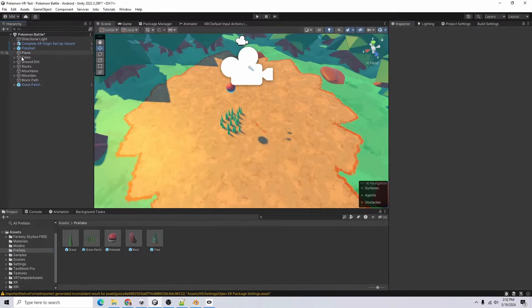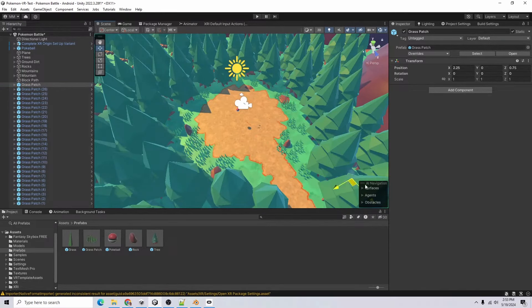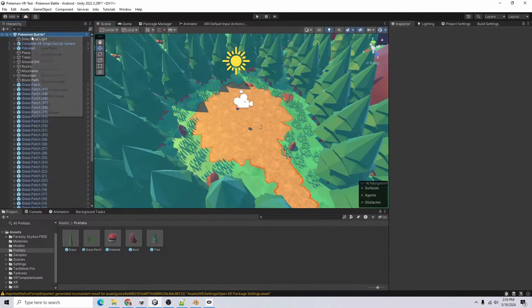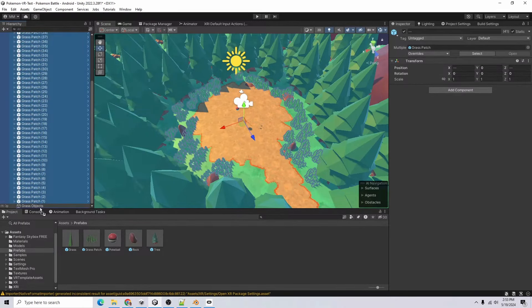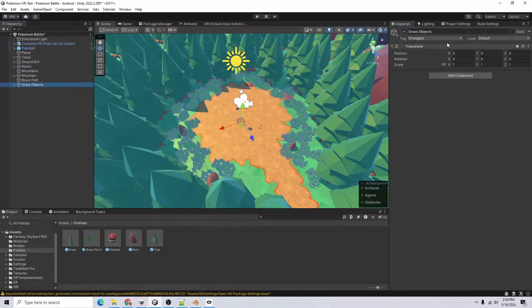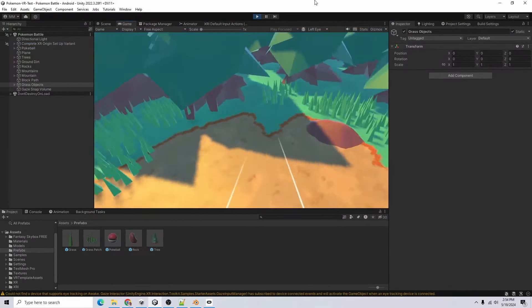Let's add a bunch of those grass patches around — that looks okay. I'll put all of the grass into another game object called 'grass objects', do a random rotation between 0 and 360, mark it static, and let's see how it looks in the game. That actually looks pretty good — I like it. We've got our Pokeball over here.